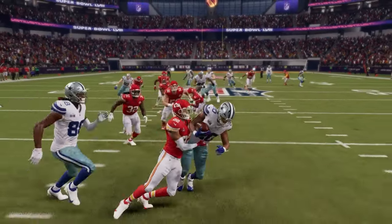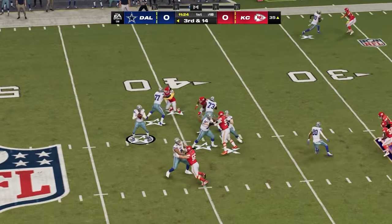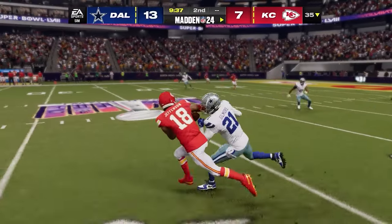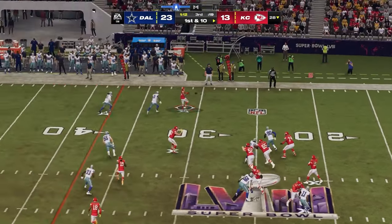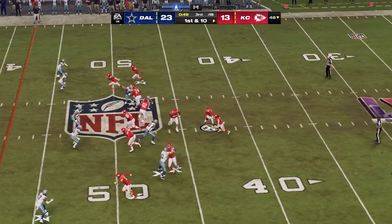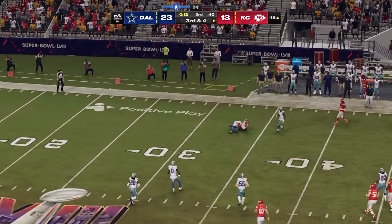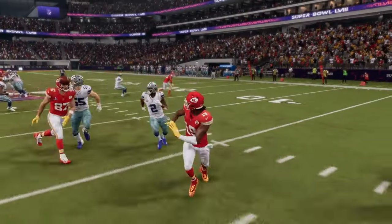Simulating through the first quarter, the Cowboys took a 23-7 lead at one point. Late in the third quarter, the Chiefs are down 10. They start moving the ball — DJ Moore drops one but Justin Jefferson comes up with a massive catch. Jefferson gets absolutely popped at the first down marker but the Chiefs keep the ball. On third down they pick it up and Kadarius Toney scores a massive touchdown to pull within three. The Chiefs are rolling now.